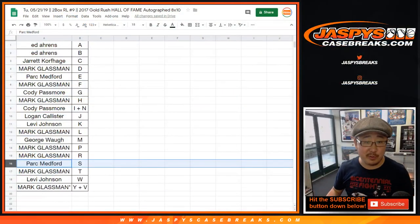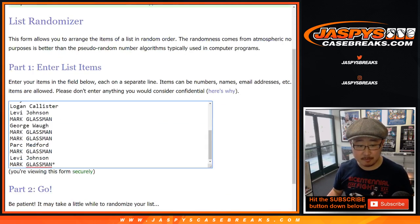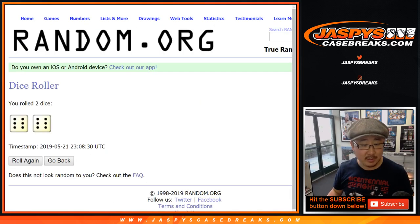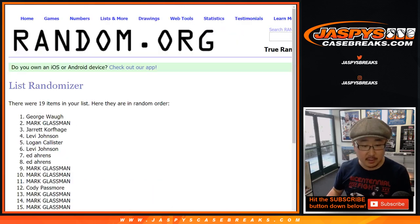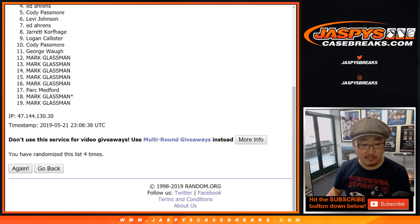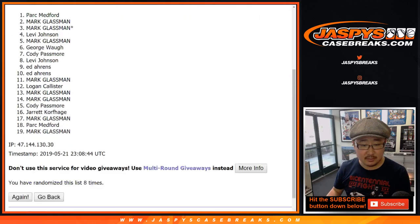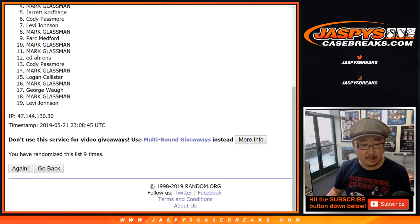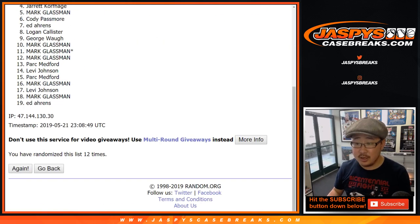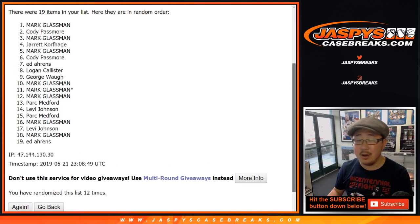Now, the moment you've been waiting for — let's see who gets the two spots in our dual NT case break. Everyone gets a shot at it. Different dice roll, just like break credit — full 12 times, 6 and a 6. Top two get spots. After 12 times, the two names on top: Cody and Boombox.